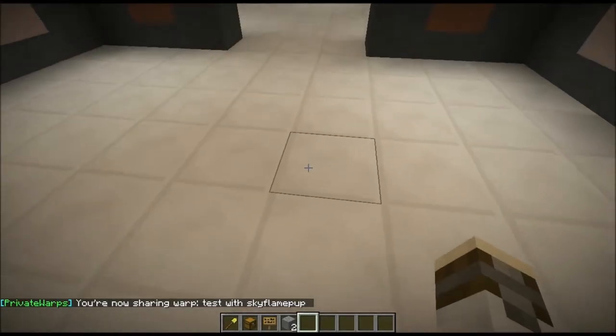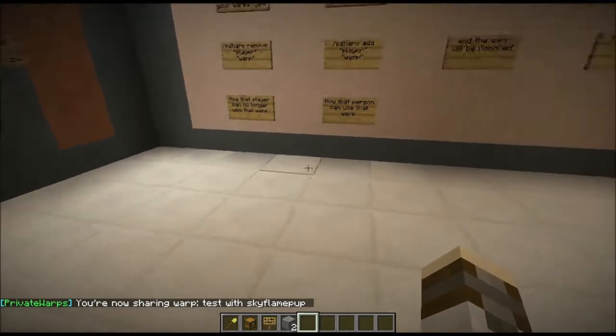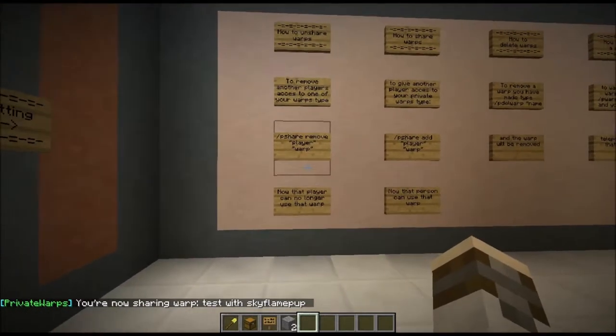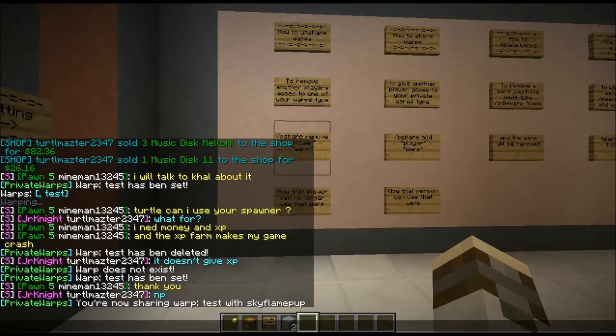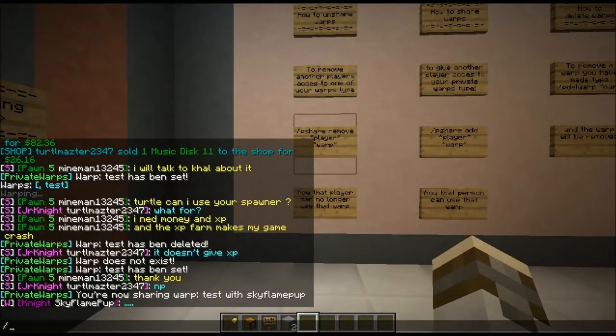Now Skyflame will be able to use this warp by saying slash p warp and then the name. If you don't want to share the warp anymore, it's simply the other way: slash p share remove, and then the player's name, and then the warp's name.